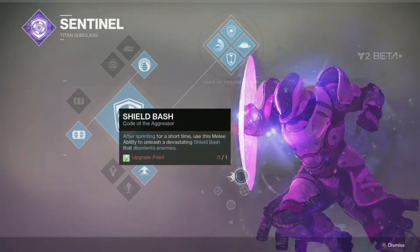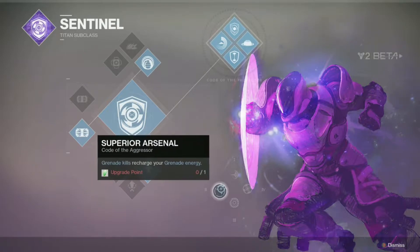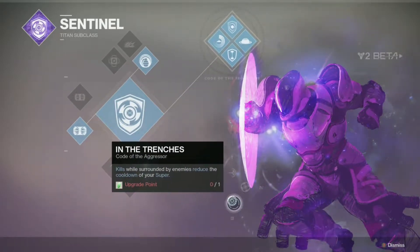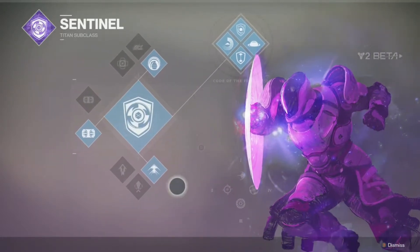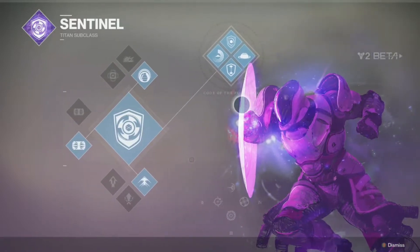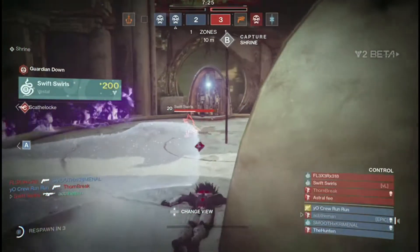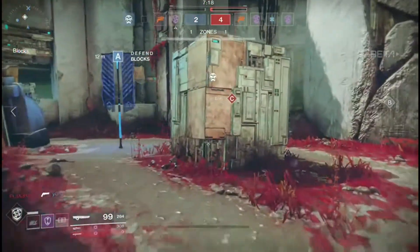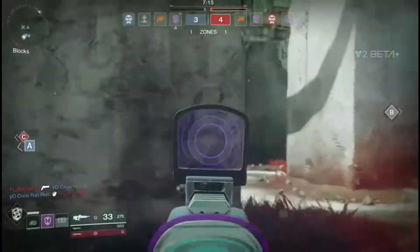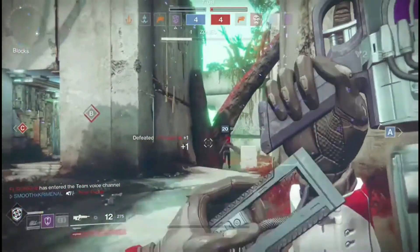The second perk bundle, Code of the Aggressor, removes Ward of Dawn in favor of more offensive abilities. You get a shoulder charge-like ability after sprinting that disorients enemies. Grenade kills generate grenade energy so you get your grenade back faster. Kills while surrounded by enemies give extra super energy. And when you activate your super, you can throw two shields back-to-back. It's all about getting in enemies' faces and attacking aggressively.